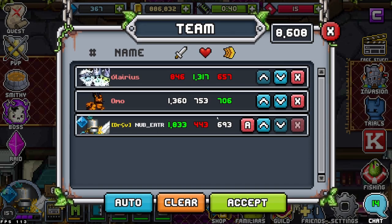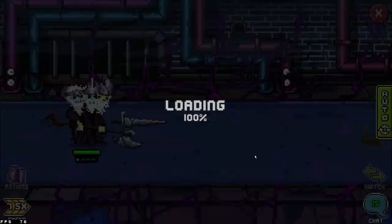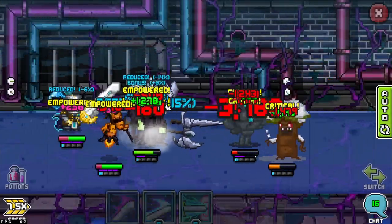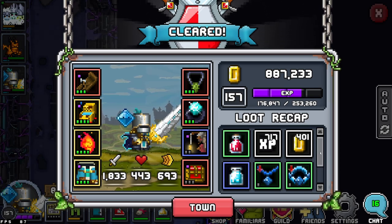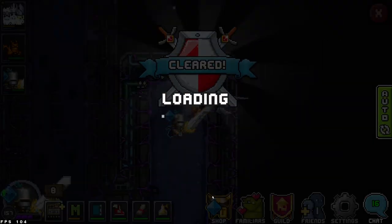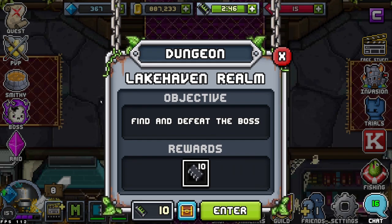We're going to keep the team the same and auto through. We were taking quite a bit of damage — maybe because we were going against Jem, who hits pretty hard. I think we're fine, but it looks like we might need a little more TS. Hopefully we don't have to split this into a two-parter. Worst case scenario we can try manual and swap around our melees. Let's check out the Lakehaven Realm — find and defeat the boss. This tells you what realm you're fighting at the top.